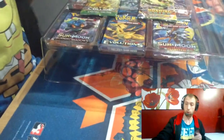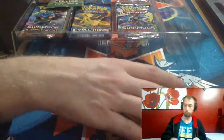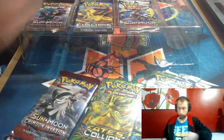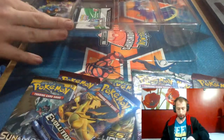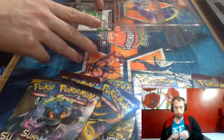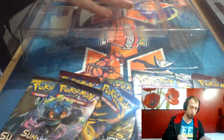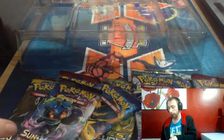You get one game map, which I will not open up because it's hard to put them back in that way. And you get your boost packs, which we can sort out in a minute. We'll go in set order. There's also an online TCG code for the box and a jumbo-sized Buzzwole GX card. We can move the box out of the way now.